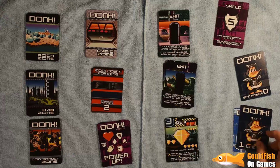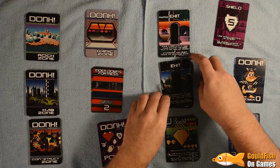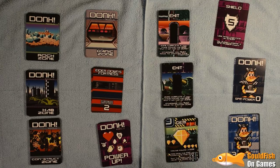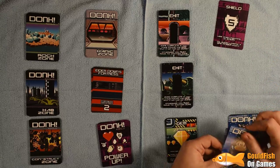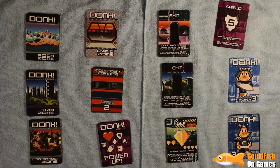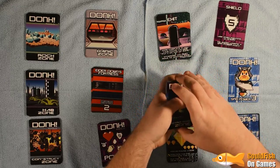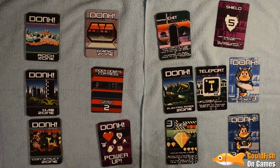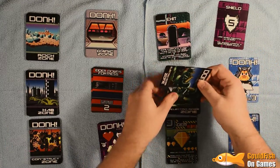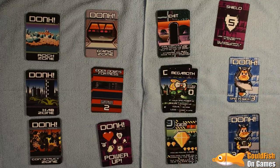Finding the exit means we gain an extra life, going back up to three. I think we'll go to this zone, which takes us back up to full power based on what I've heard. The exit goes to the bottom of the deck. Turn over the next card — Teleporter, we can use this to jump to another zone but at the moment we don't, so it goes to the bottom. Next card — Mega Moth, we defeat it easily.